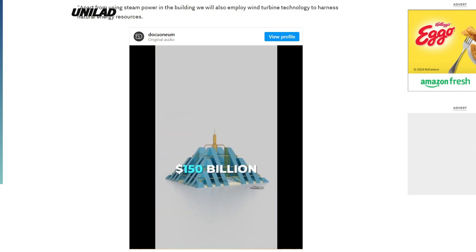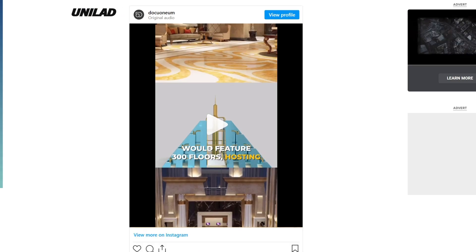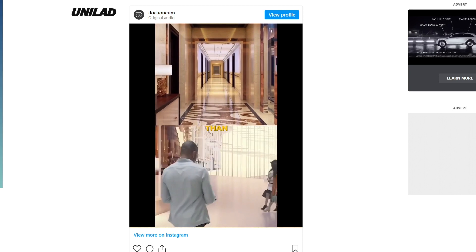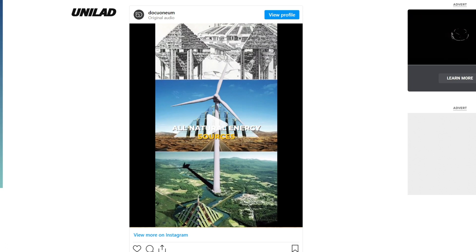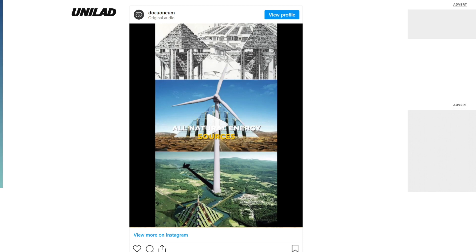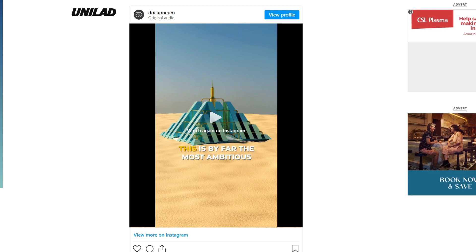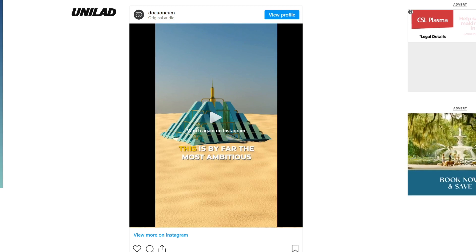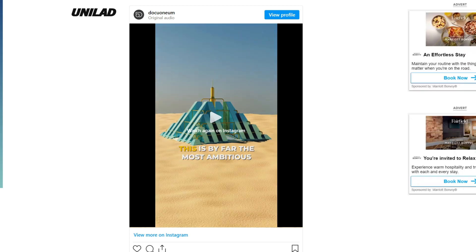The $150 billion pyramid would feature 300 floors hosting residential, commercial, and recreational spaces for more than 1 million people and would be self-sustainable with all natural energy sources. So they want to put a million people in a building with 300 floors — let's do some quick math. That means over 3,000 people would need to reside on each floor. When you factor in the space required for retail and businesses, that's really not feasible. Planning to put over 3,000 people on one floor when the average apartment building isn't even half that? That's just ridiculous.